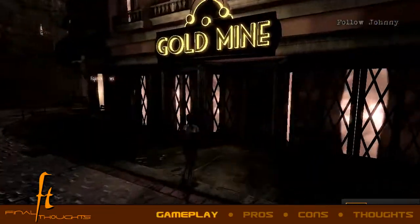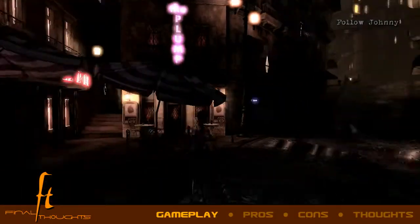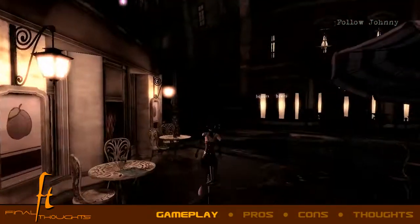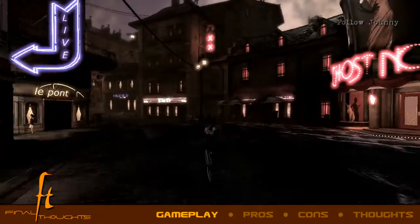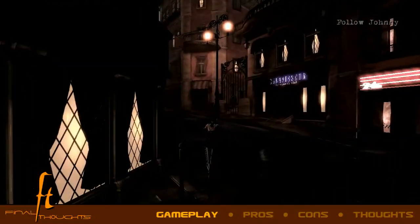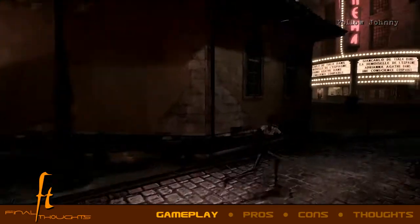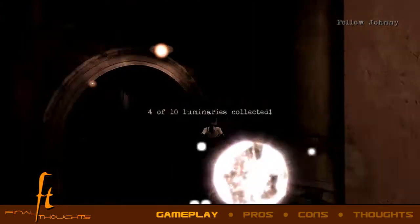To begin, Contrast is a 3D puzzle-solving game with a twist. Puzzles require you to assimilate with the shadows on the walls, turning the game at key moments into a 2D platformer. You play as Dawn, the imaginary friend of a precocious little girl named Dee Dee, whose family life is, shall we say, less than optimal. The plot revolves around you following Dee Dee around as she sneaks out of her bedroom at night to explore the world, assisting her past obstacles she cannot traverse on her own and attempting to piece together the gritty happenings of her life.